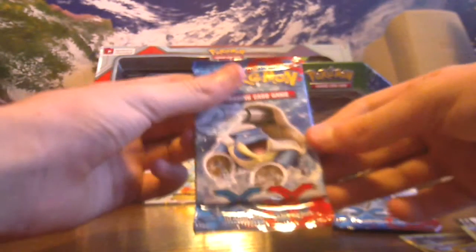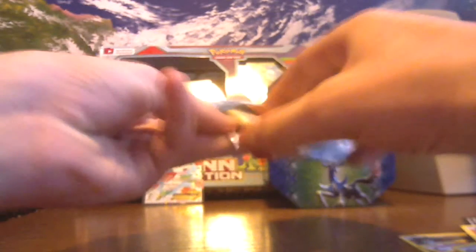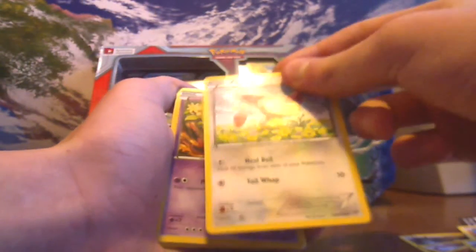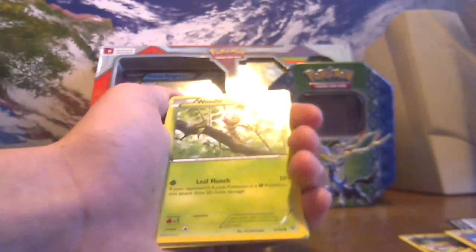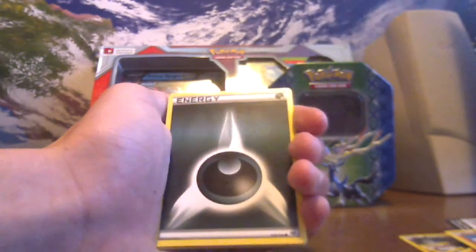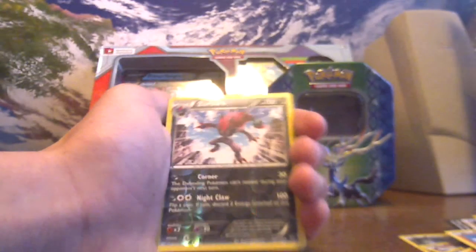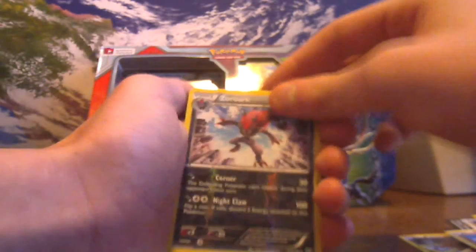This is a mega XY pull back-art pack. That didn't go as well as I planned. Xiddie, Skitty, Venipede, Zorua, Weedle, Dark Energy, Fletchinder, Gurdurr, Roller Skates, and the reverse Zorua. The rare is a Starmie non-holo rare.